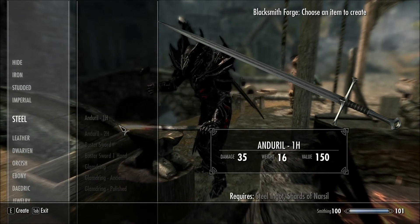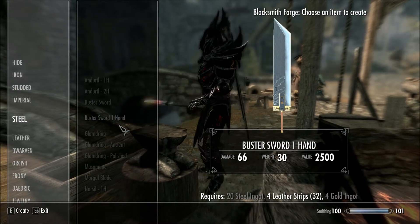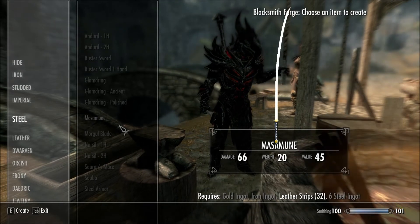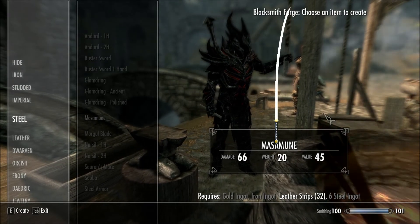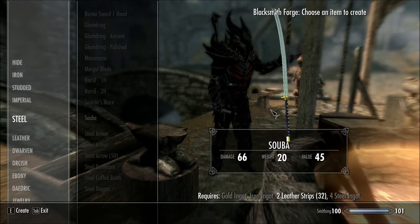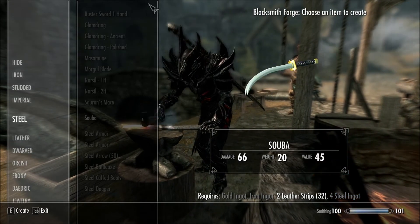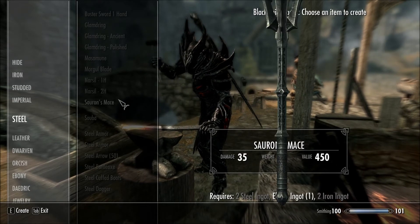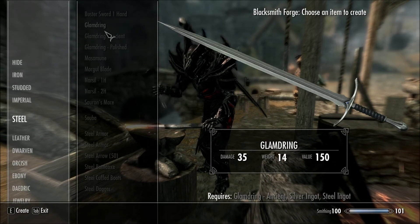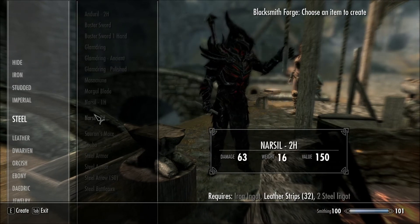Here are some Lord of the Rings weapons. Here's the Buster Sword — a one-handed Buster Sword — Glamdring, Masamune, Sephiroth's weapon, and the Margo Blade. I know this is from Final Fantasy but I don't know who uses it. I'm pretty sure it's Sephiroth. They require a lot of gold — like, let's go up to the Buster Sword: 20 steel ingots and 4 gold. That's a lot.